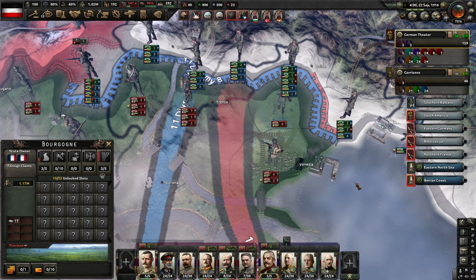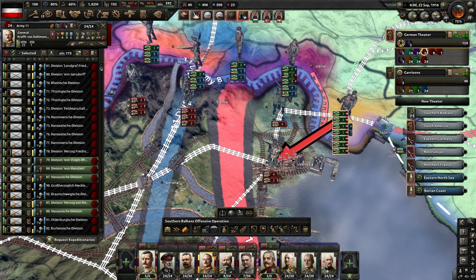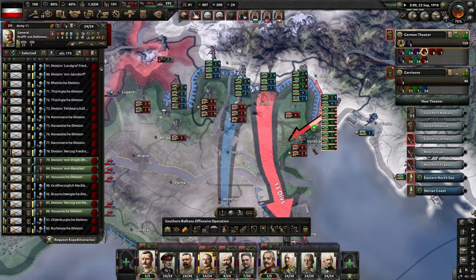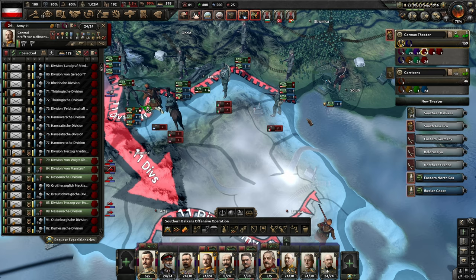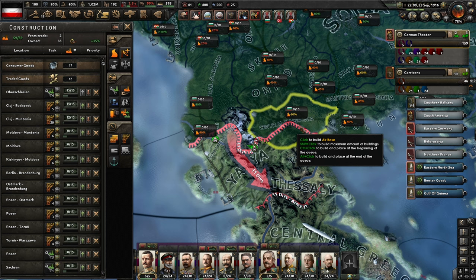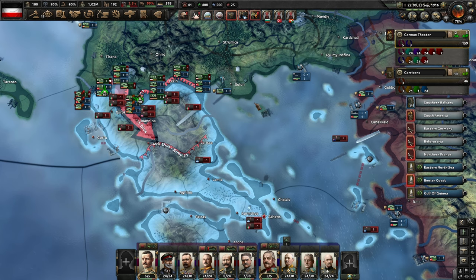We do have a couple of really good infantry divisions down here; they look like they're in full supply. Let's see if we can grab Venice from them — Venice is of course a supply hub. They do have Verona here which is also a supply hub, so they most likely won't be out of supply. But if we manage to take Venice that would be a good victory. We need some recon aircraft down here, but I don't think there's any airports in the Balkans at all. We do want them as close to the front lines as possible — let's build one there.